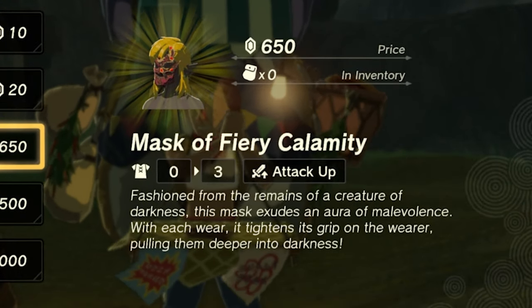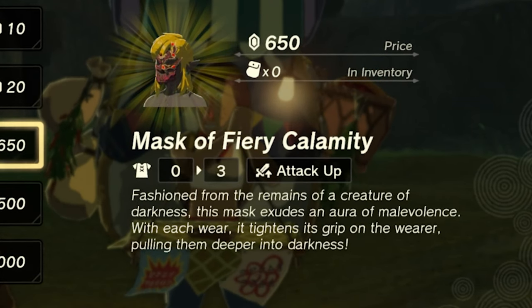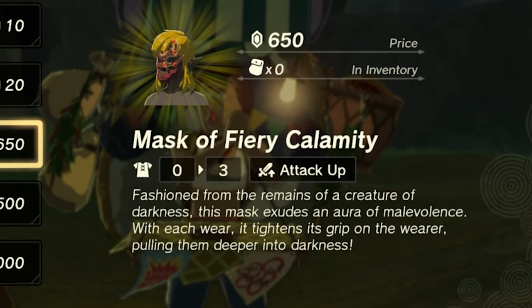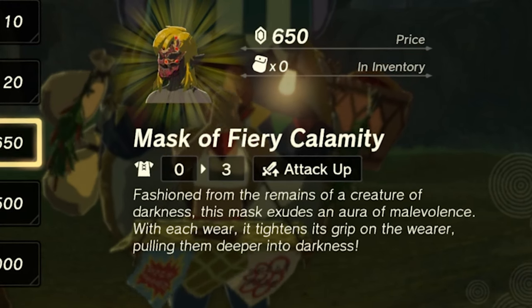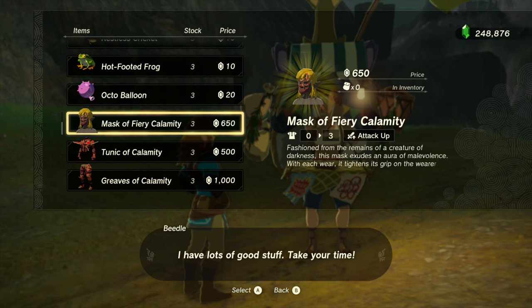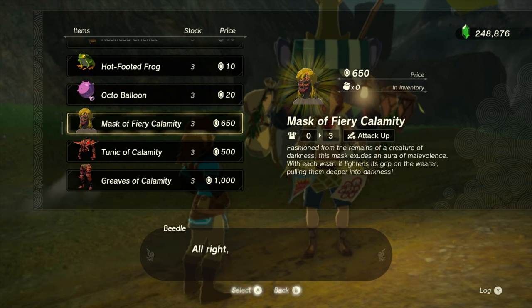First off we have the Mask of Fiery Calamity — fashioned from the remains of a creature of darkness, this mask exudes an aura of malevolence. With each wear it tightens its grip on the wearer, pulling them deeper into darkness. Oh my goodness, that sounds menacing, but it kind of makes sense.